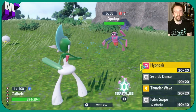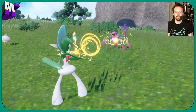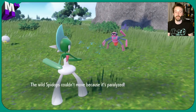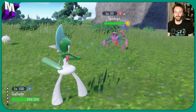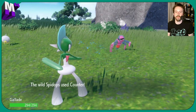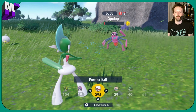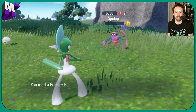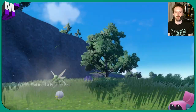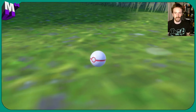All right, so now we've just got to catch it. Let's do a false swipe. I don't believe it has any moves that would hurt itself, but you did have that saved right before. Critical catch — shiny is ours!